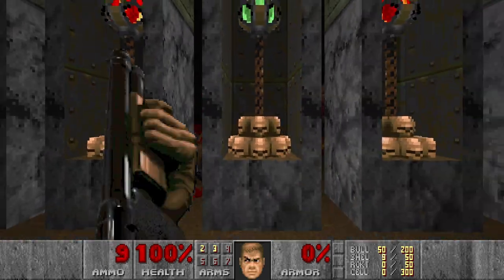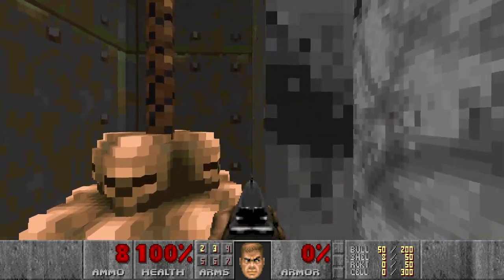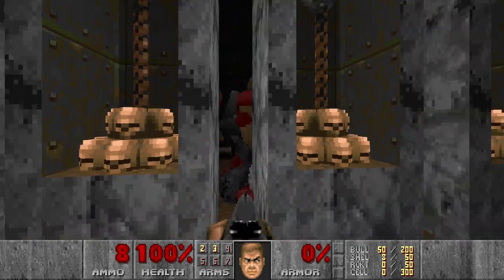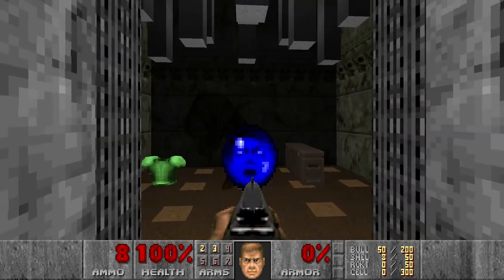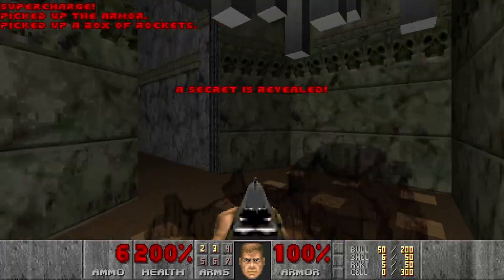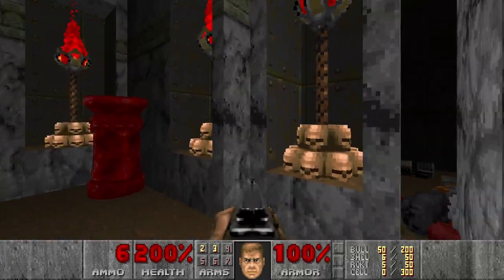Let's make these chaingunners infight first. Or maybe I will kill them myself. Nice. And in the meantime we can go and grab this supercharge and green armor. And kill the specter, of course. Then I think most of them already killed each other.